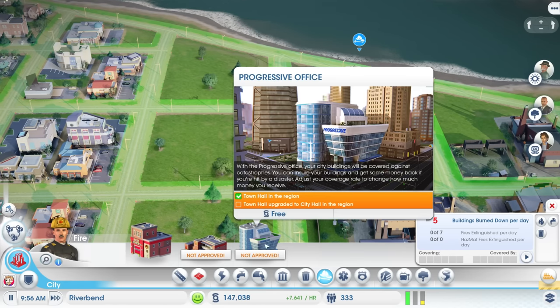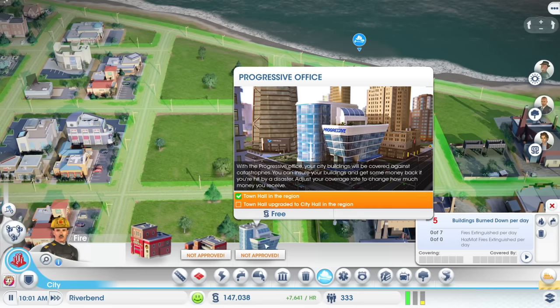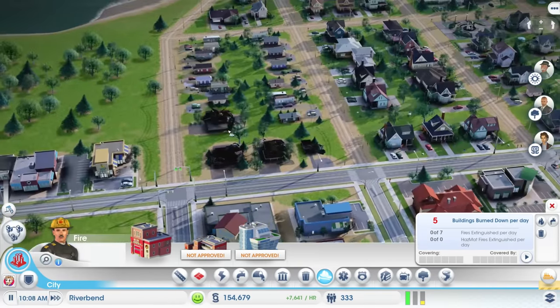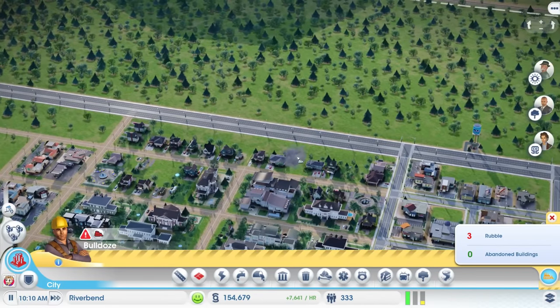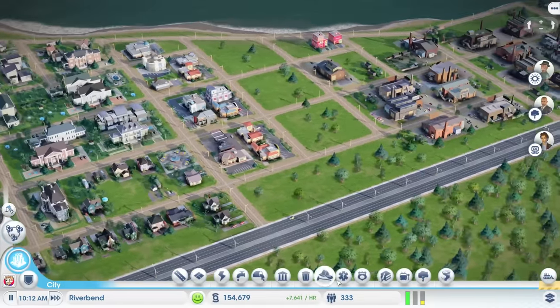We've also got a large fire station and a progressive office. If we get a city hall in the region, the progressive office means your city buildings will be covered against catastrophes — you can insure your buildings and get some money back if hit by a disaster, adjusting your coverage rate to change how much you receive. Speaking of disasters, we did have a couple of buildings burned down over here, so we'll bulldoze those. Nothing else looks like it needs bulldozing, which is great.